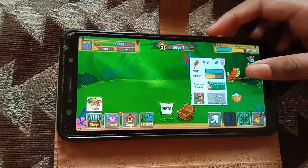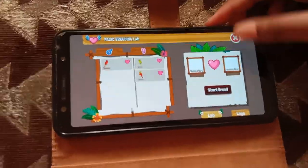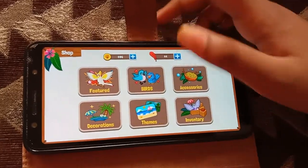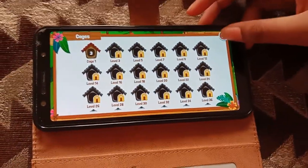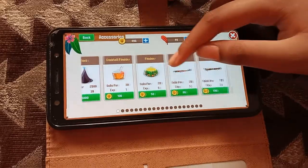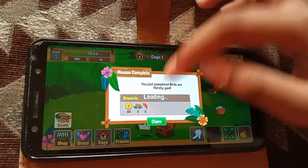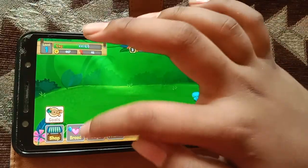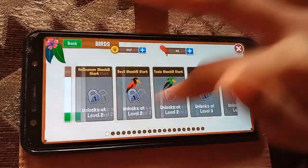This new bird is named Anaya. Now we are going to cancel and go to the shop. You can see there are six places to keep your birds in the inventory, and you can also have cages. Back in the shop under Accessories, I am going to take this water bowl and buy it, then fill it.